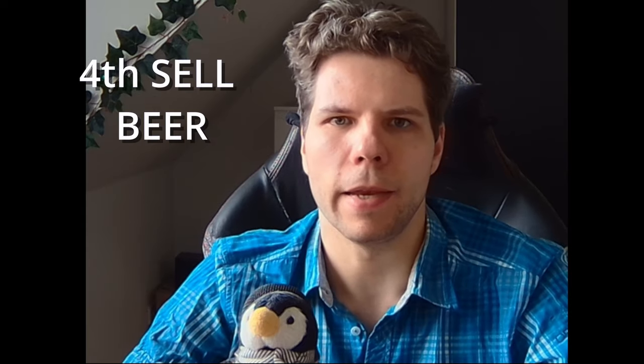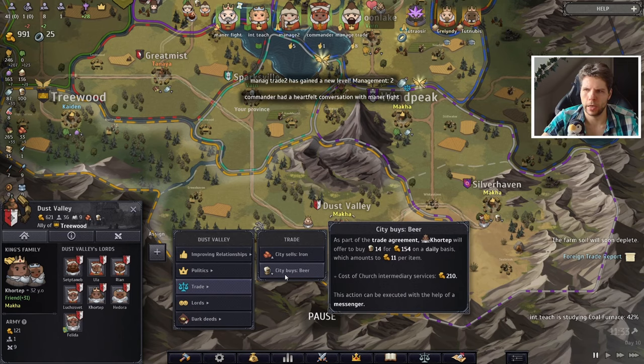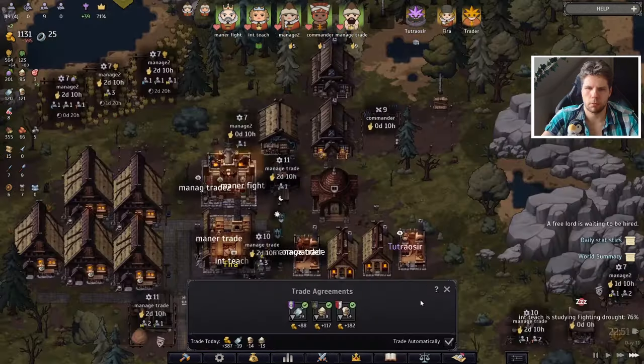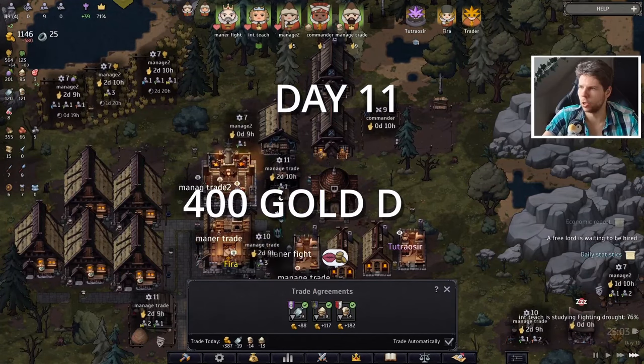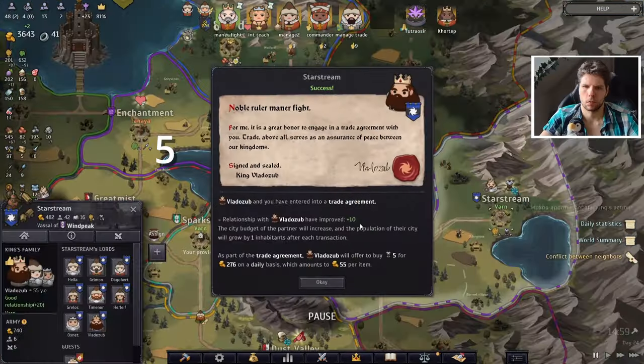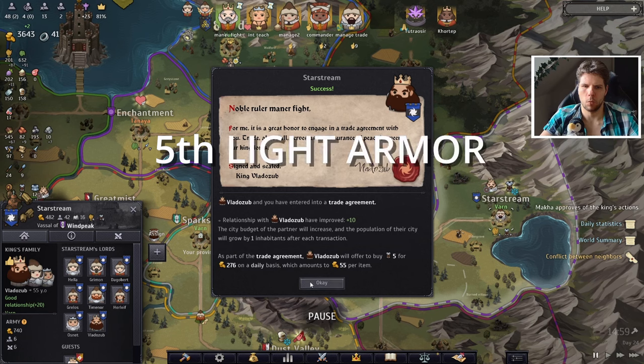We're also making a beer deal next, and we're getting 11 gold per item, which is pretty good. We're getting even 13 gold because our trader has a high skill level. Now the economy is pretty solid — 400 gold income per day, getting 270 more per day on top of that.